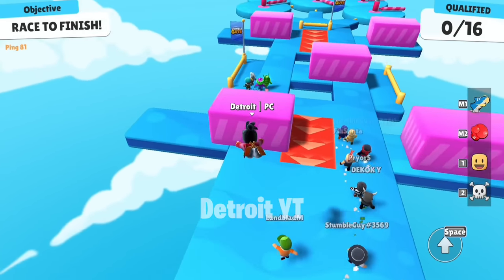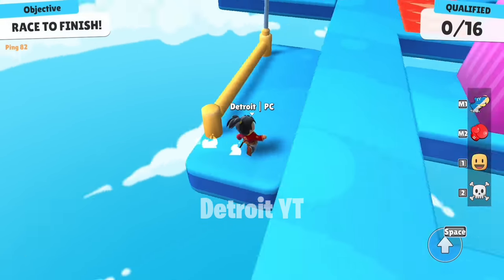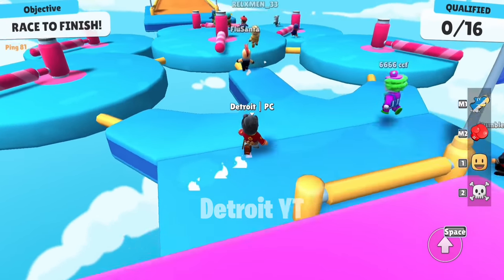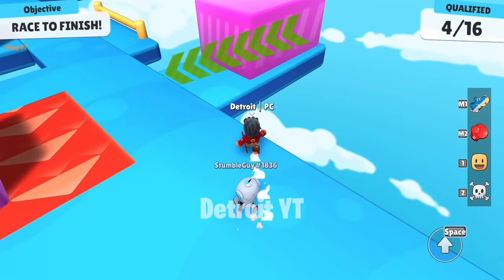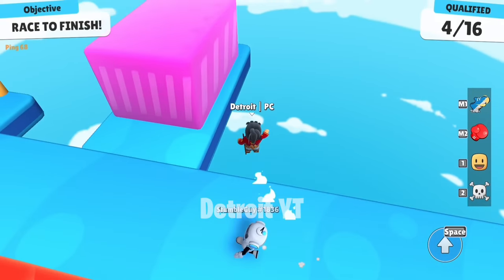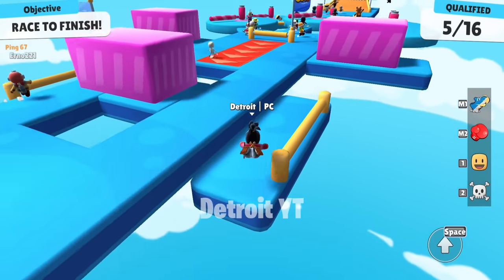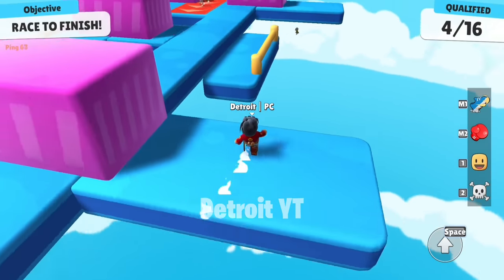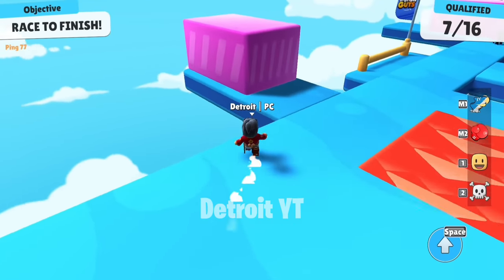I had already told you this trick before, but many players find it very difficult. So now I am going to tell you the easiest way to do it — you can do this very easily without diving. To do this, you have to first see whether the block is going left or right. If the block is going to the left side, then only you have to jump, and you will do this trick very easily. You can do the same thing on the other side.